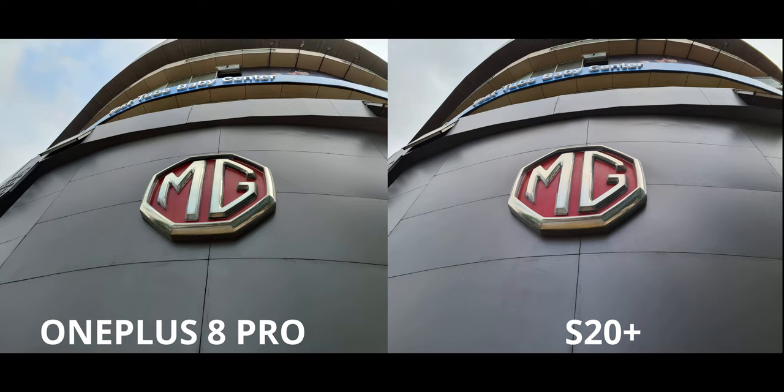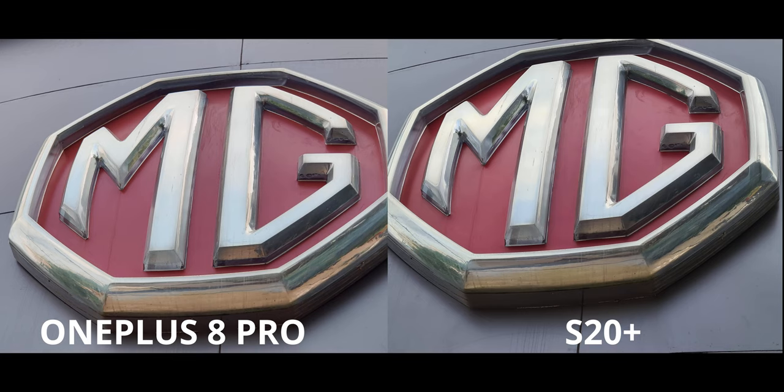The standard focal length shot is kind of the same story, but the extra contrast on the OnePlus is making the logo stand out a little more than on the S20 — that's like the only thing in favor of the OnePlus 8 here. For this 3x zoom shot, both use different mechanisms: the S20 uses a high-res 64-megapixel sensor to crop in, while the OnePlus uses an 8-megapixel sensor with 3x optical zoom.